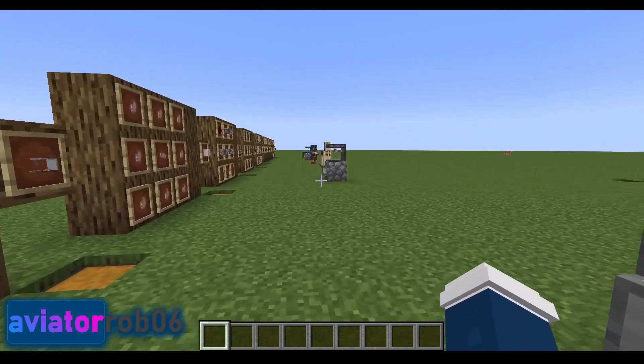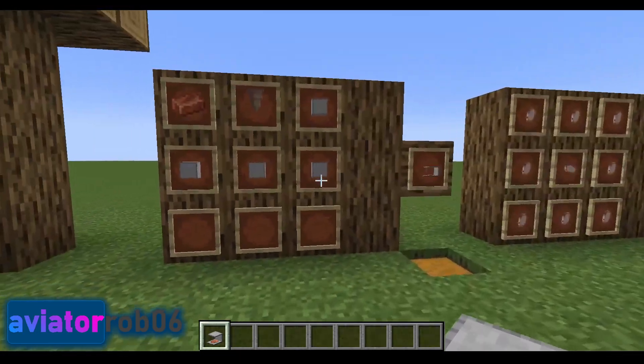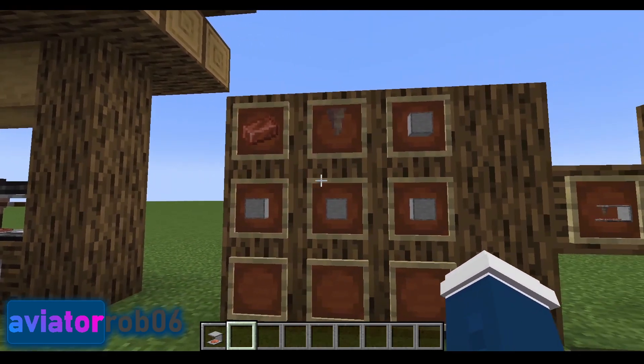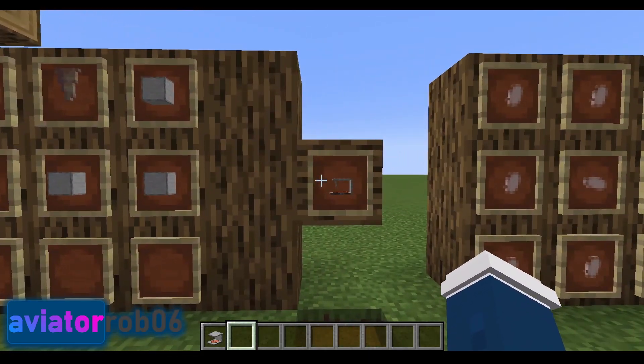The first block you will need is called the Stamp Maker. In order to make a Stamp Maker, you will need a crafting table, four blocks of smooth stone, one point of dripstone, and one copper ingot. When you arrange them in this pattern, you will get the Stamp Maker.